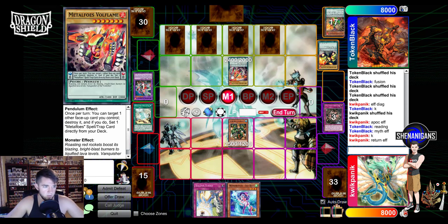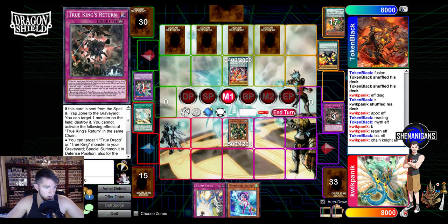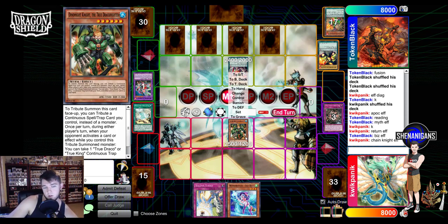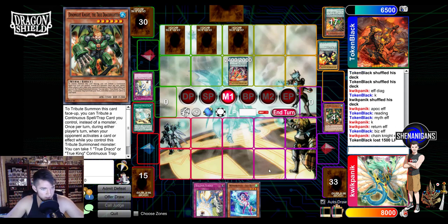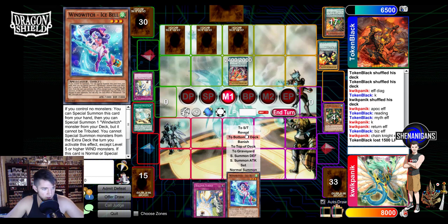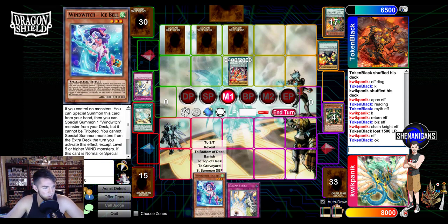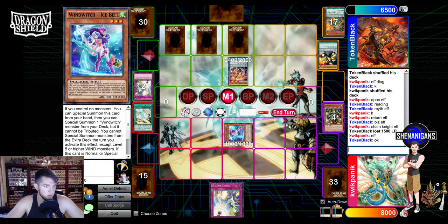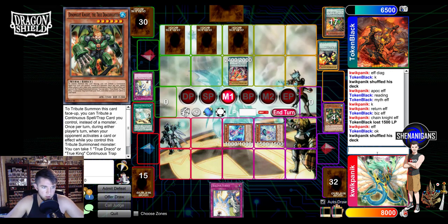Does it say Pendulum monster? Metal Foes Pendulum monster. So we do this and then normal summon. I'm going to pop another monster. The benefit of this is we're still in good shape. We're going to pop off something and it's going to get its effect - whatever, that's fine. I'm actually going to pop off the Bismagear, and then I can attack over it. But I have the Strike for next turn, so he's going to have the setup for all of his Pendulums, but I'm just going to Strike whatever he Pendulums.